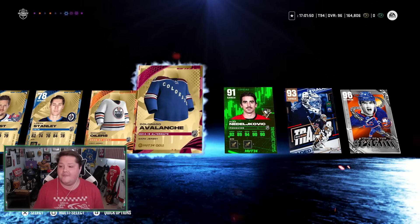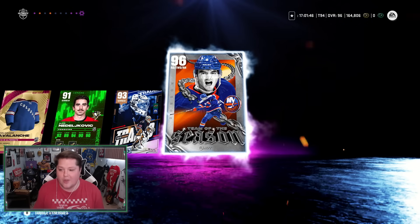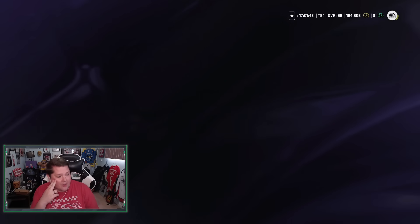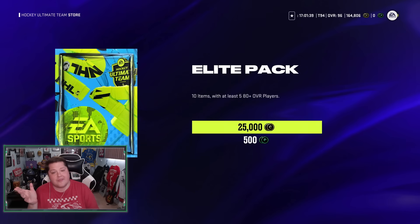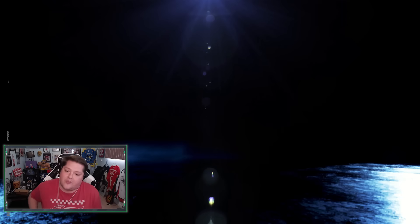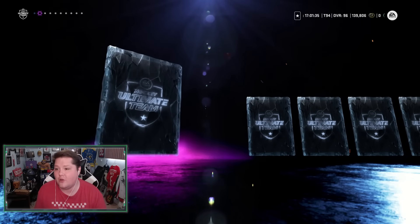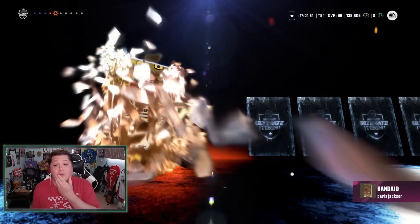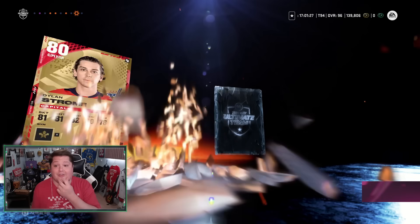That's my best pack of the year — 97 Drouin, Team of the Season Noah Dobson, an MSP, and a 91 Ned. That is unbelievable. I don't know what EA did, but the packs seem to be broken right now. Don't spend money, for the love of God, please. But if you have coins lying around, it might be worth doing, because holy crap. It's not a purple in every pack, but some packs are just insane.